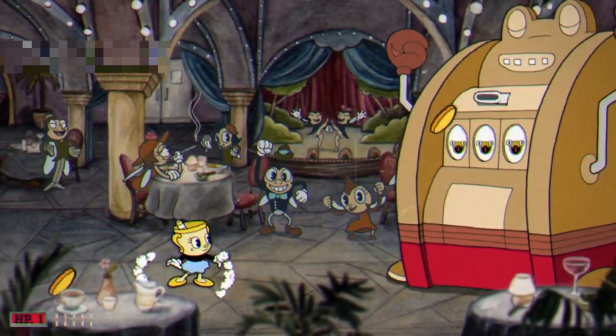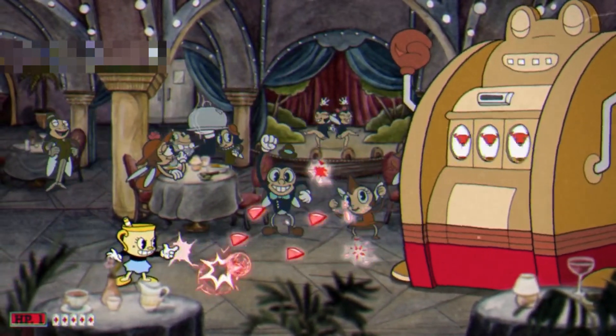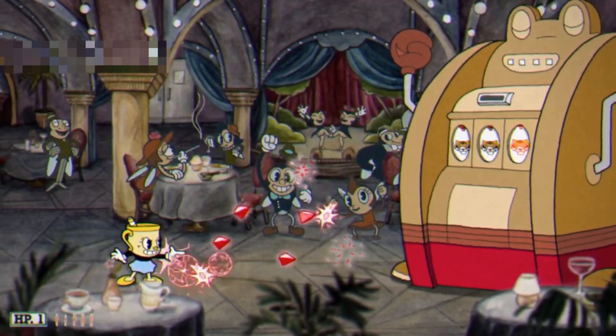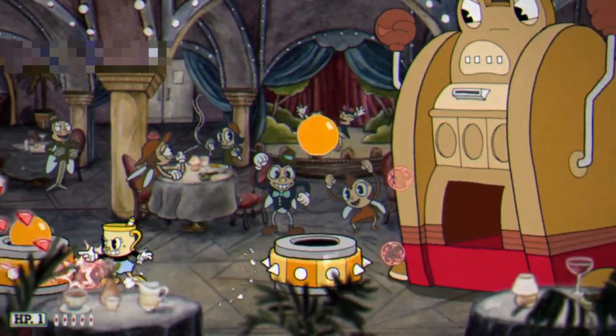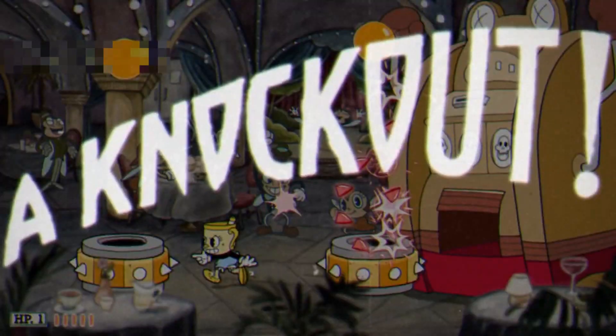Again, dodge the coins and parry the lever. Either jump over the spinning yellow discs and balls, jump or duck over the spinning red discs that shoot flames, or stay atop the green discs, and the Ribby and Croak's contract will be yours by knockout.